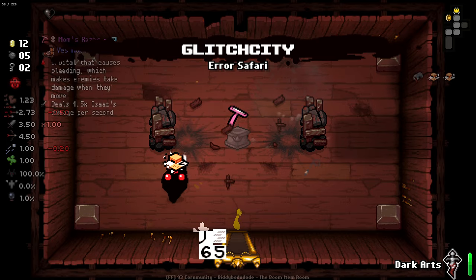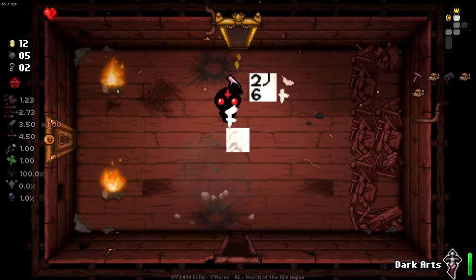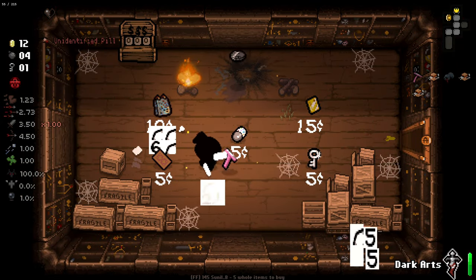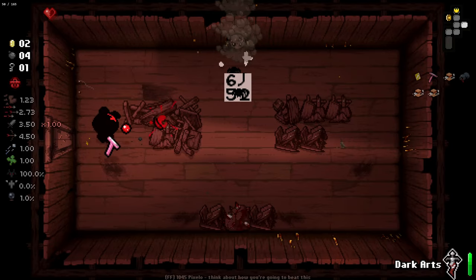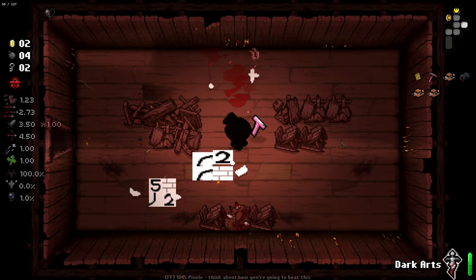We got ourselves the Razor. Another Glitch City — Error Safari is the tagline for it, I find that funny. Quickly just pop in here and this is exactly what I was hoping for. Beautiful. More fuel for the fire, baby. We just want items that our Glitch City can grab a hold of and potentially wreck enemies with.